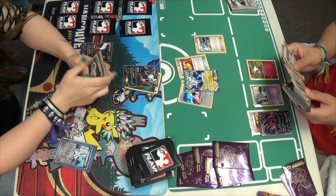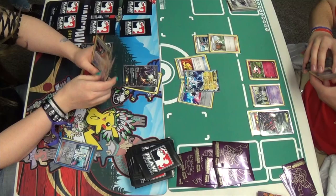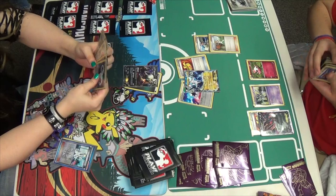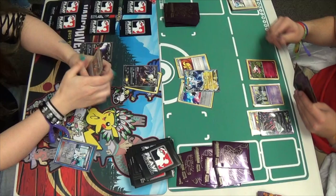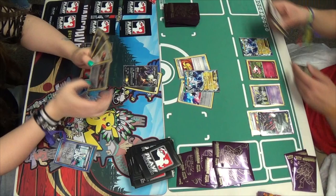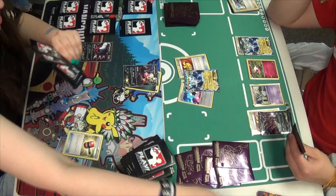Miguel draws a card, gets a Prism Energy, and then Skyla. I would like to see him get a Plasma Pokemon in play. Maybe his hand's bad too — Skyla's for Juniper. If you're Skylaing for Juniper, you're in dire straits, my friend. That's never where you want to be, you never want to be Skylaing for another supporter. But he is, and he's going to play down another Thundurus, which is great. He can get that DCE attached, leaving him the option to maybe Thunderous Noise later down the line, one-hit knocking out an Eevee-tal.